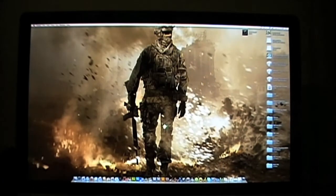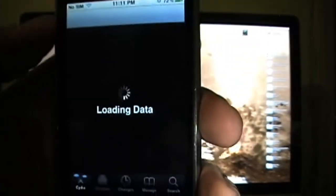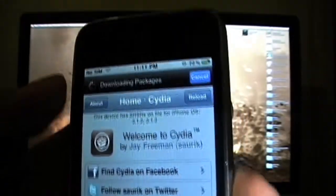We're going to launch Cydia. Load up Cydia — let's wait for it to load. Make sure you're on Wi-Fi, because as you can see I have no SIM card inserted, so you always have to be on Wi-Fi.